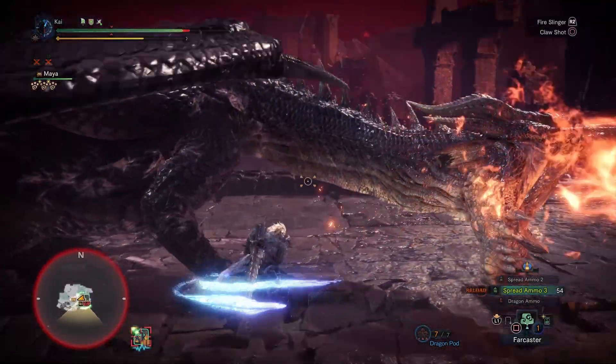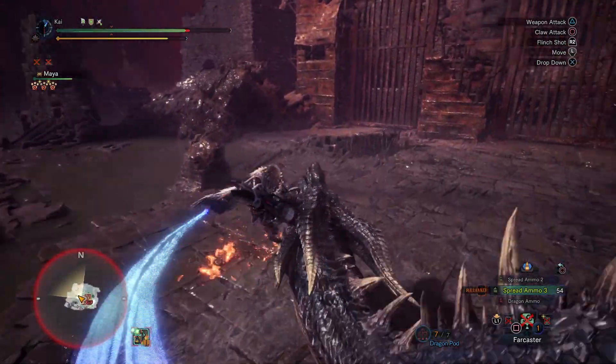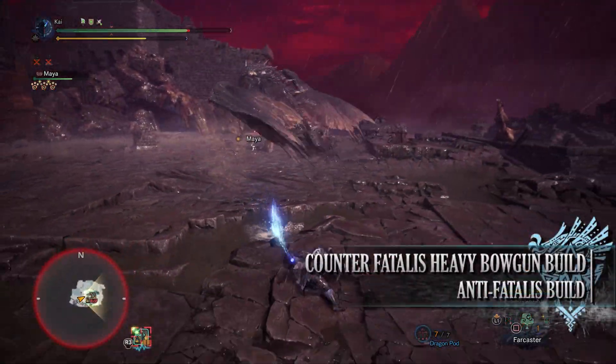For the purpose and demonstration of this build, I'll be showing off a spread ammunition build that comes with a ton of defensive skills to increase your survivability against Fatalis.